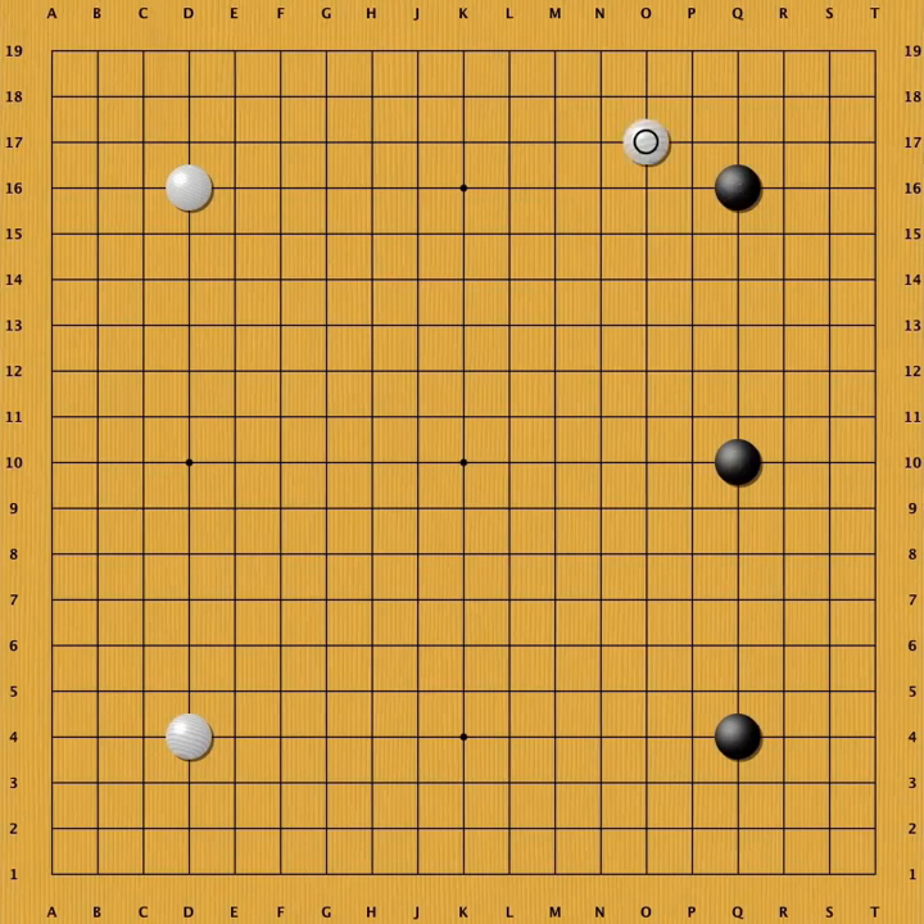Playing against large influence frameworks such as the Sanrensei opening requires caution in combination with reduction. A normal way of reducing Black's influence by preventing Black from extending from his moyo is to approach one of the hoshi stones like you see here. A black pincer is usual in this situation, aiming to pressure White's lonely stone and at the same time continuing the tactics of large-scale influence. To such a pincer, White's most popular tactic is going into the corner and making life fast at A.